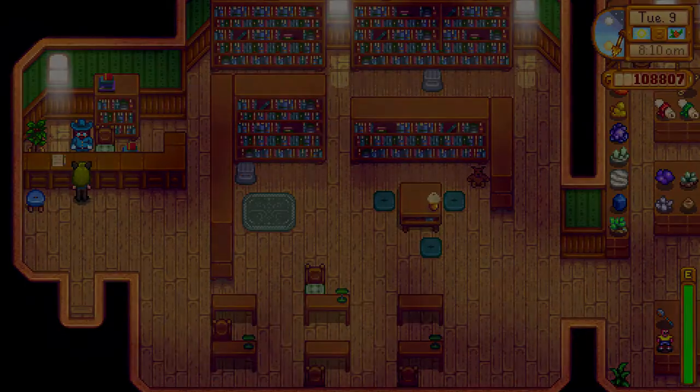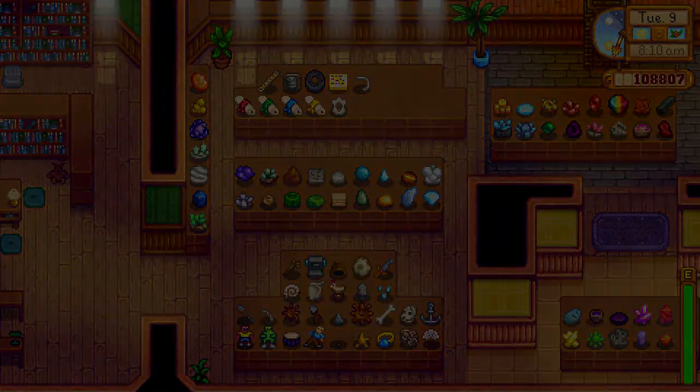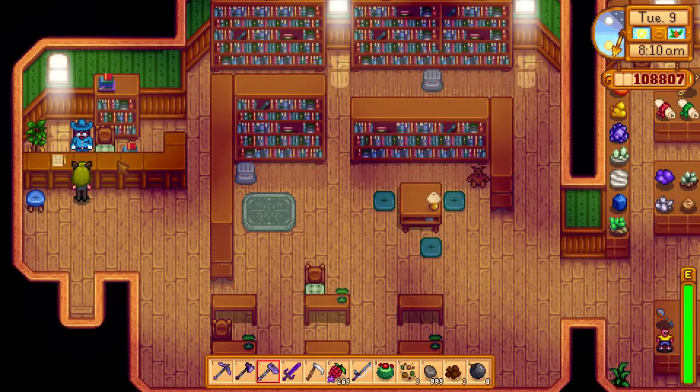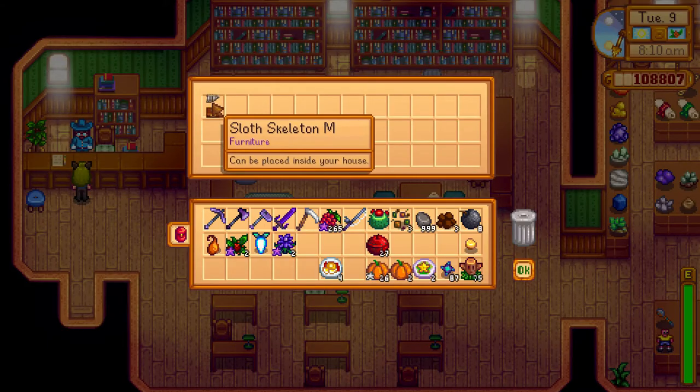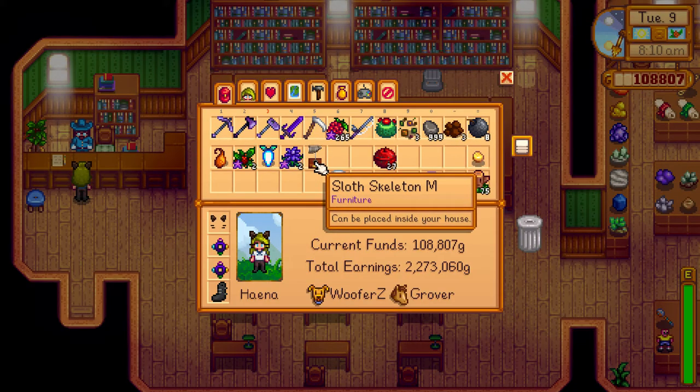I got the middle part of the sloth skeleton by donating prehistoric parts of the dinos. So if you want to get every part of the sloth skeleton, you will have to donate every piece of prehistoric animal part to the museum, and you can make the super duper mega ultra super duper.